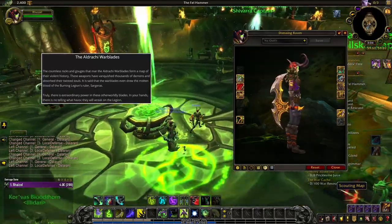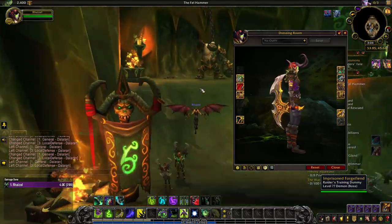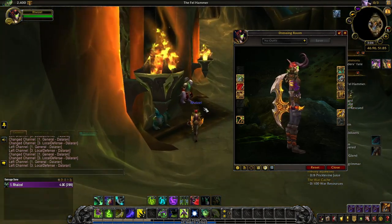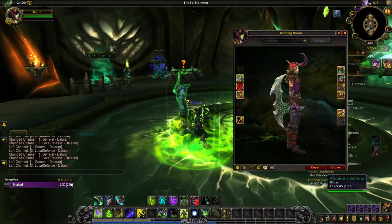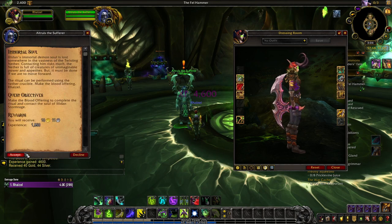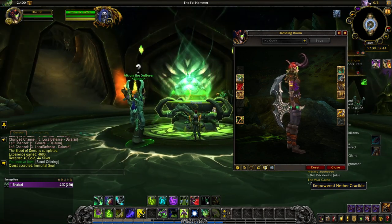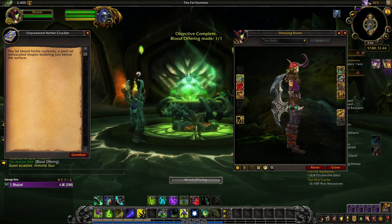In your hands, there is no telling what havoc they will wreak on the Legion. You unlock the base golden tint of the Eldrachi Warblades when you begin your class hall campaign as a Demon Hunter and clear the questline to acquire them. The green tint is a reward for recovering one of the Pillars of Creation from the Broken Isle zones. Recovering Light's Heart and bringing it to your Demon Hunter class hall through the A Falling Star questline unlocks the purple tint. And the grey tint of the Eldrachi Warblades will be unlocked once you complete the first major campaign in your class hall.